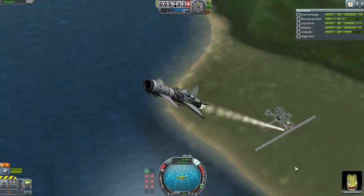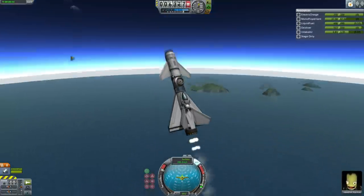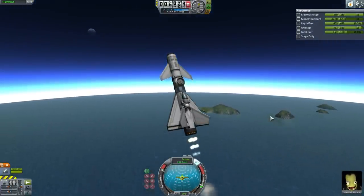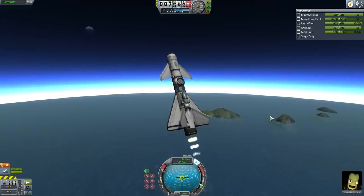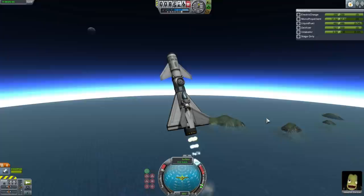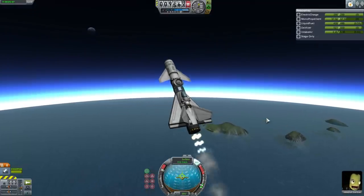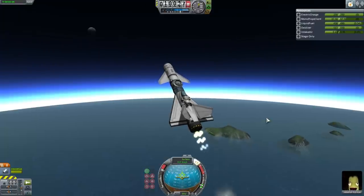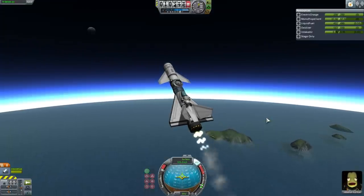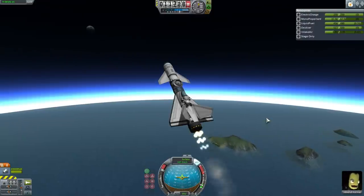The vision here is that Kerbals treat space as their workplace, and in that case the BGN is their personal car. Obviously it's not really meant for carpooling, but it does its job. When you think about it, it only takes a few minutes to get to orbit, and if you time it right, it shouldn't take more than an hour to reach a station in orbit — so it's really a reasonable commute. The main issue would be the cost of fuel, and we'll assume that the Kerbals get reimbursed for that from their work.